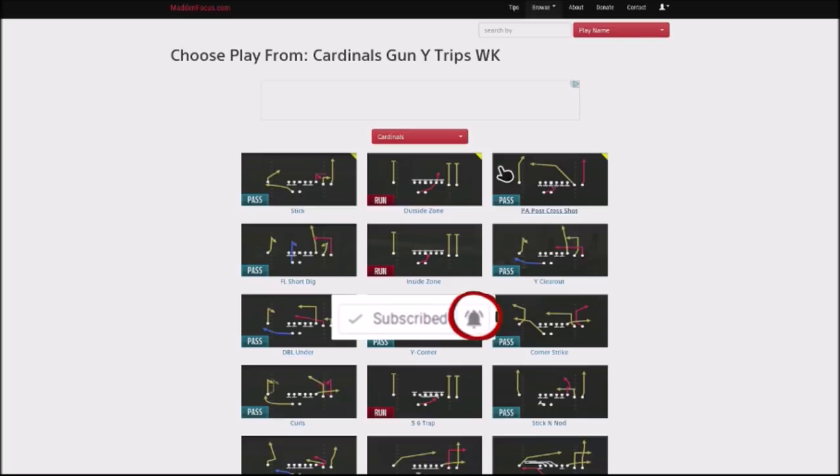I want to talk about a Patreon request. One of my Patreon members put in a request for me to build out some more passing-oriented type playbooks. He uses the Cardinals as one of his playbooks, and this is going to be the playbook I'm jumping into over the next few weeks with gameplay.